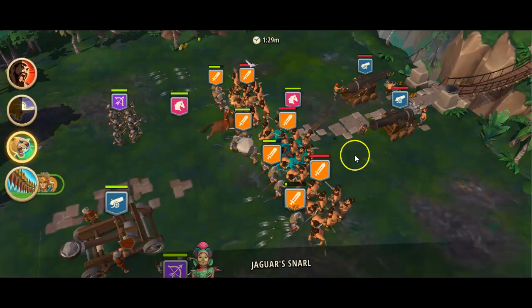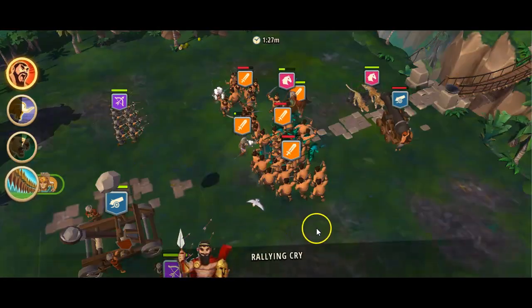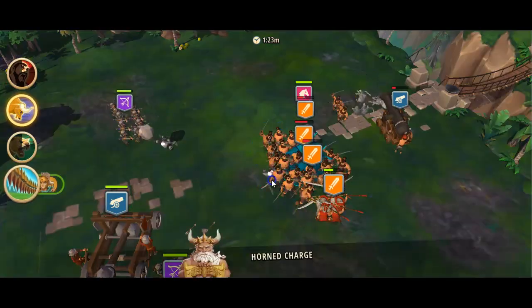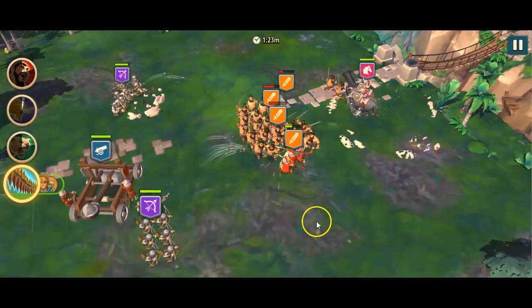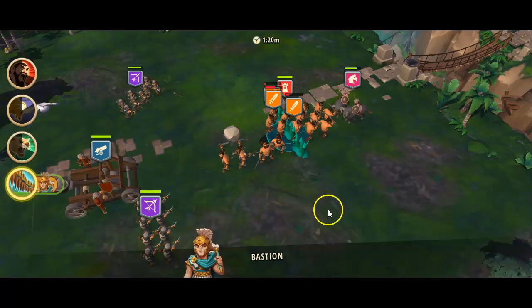First off, let the cannon shoot at this and help kill this off here. Make this run around a little and — kill that one. We want our catapult to manage and shoot the stuff.